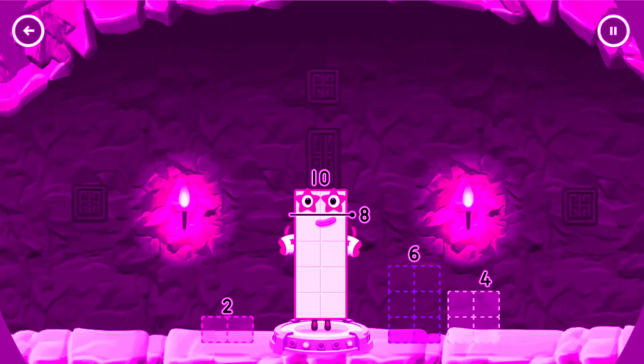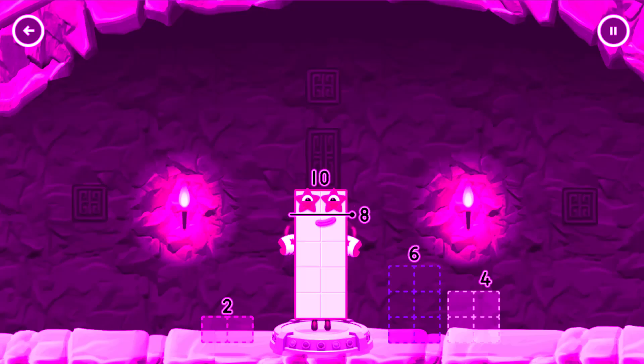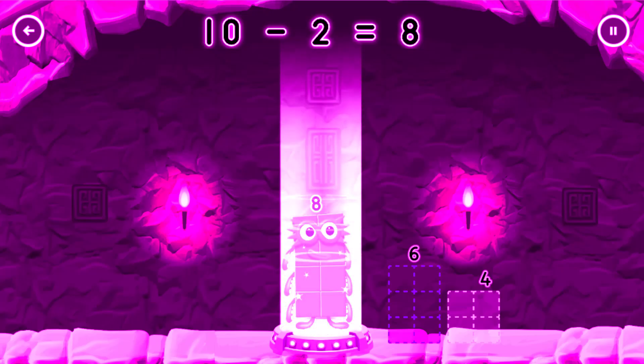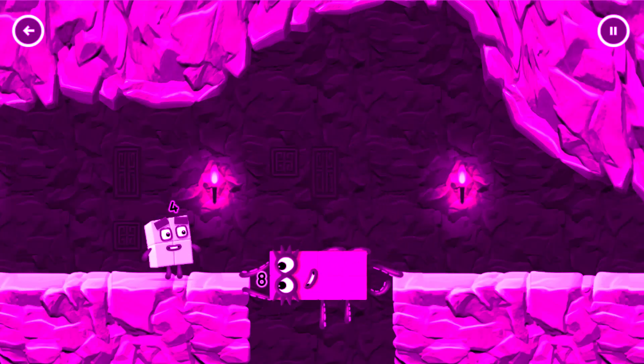Take number blocks away from 10 to leave 8. That's not quite right, try again. You cracked it — 10 minus 2 equals 8! Octoblock, yes!